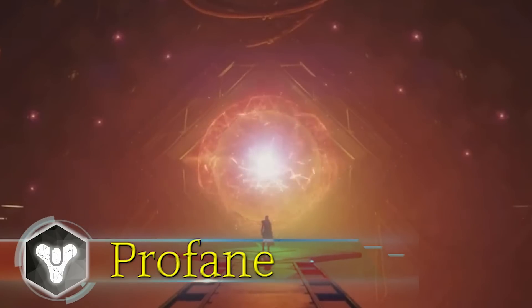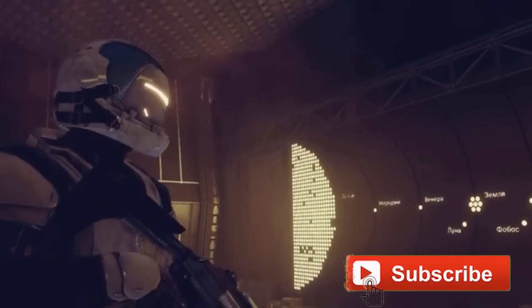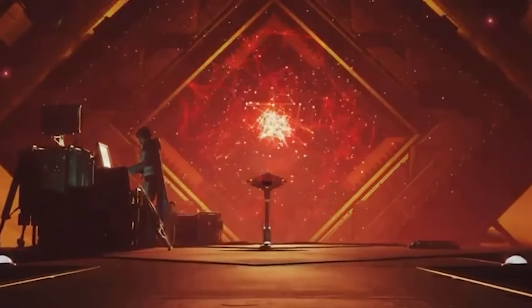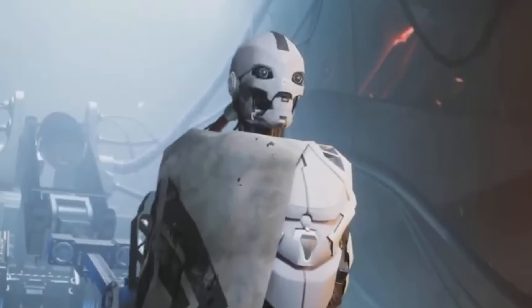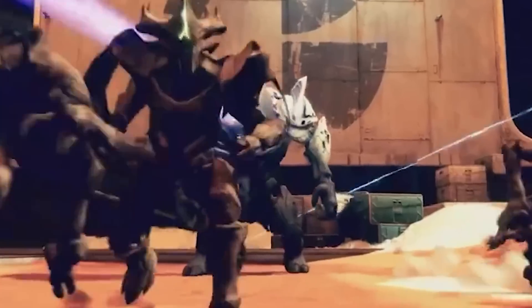In Season 22, Bungie will be introducing Exotic Mission Rotators, which will be a new gameplay mode that allows Guardians to access different exotic missions like Vox Obscura, the Presage, and Operation Seraph Shield. These returning missions will include several craftable legendary weapons, including the Callous Mini Tool and other seasonal weapons, but there will also be new and returning craftable exotic weapons like Revision Zero, Dead Man's Tale, and the Dead Messenger. So if you missed out on some of these exotics, their missions, and other rewards, this is going to be a great opportunity to get those.